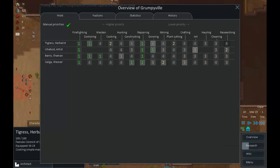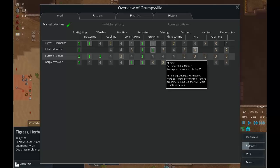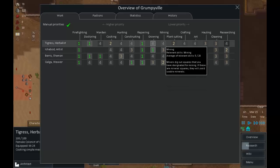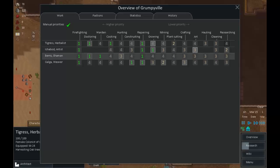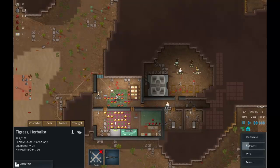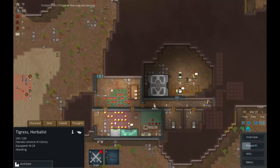Looking good! Who is our miner? Nobody currently. We can use a bit more priority on mining. I don't want Tigress doing it — she's doing our cooking, so I'll bump cooking up to priority one for her. Barrow is a hunter but we don't really need hunting, so let's get him up to priority four for mining. That should get us two people doing the mining.